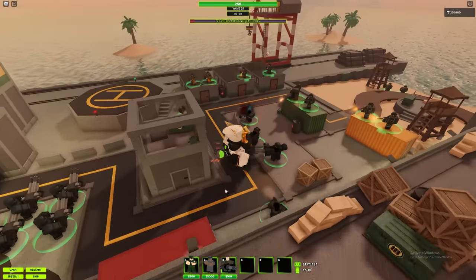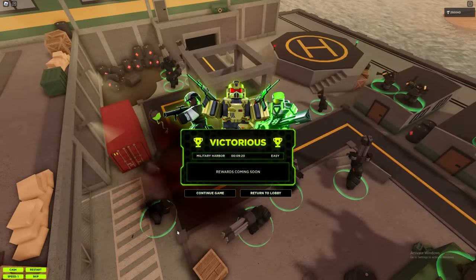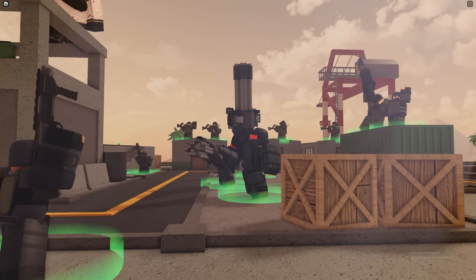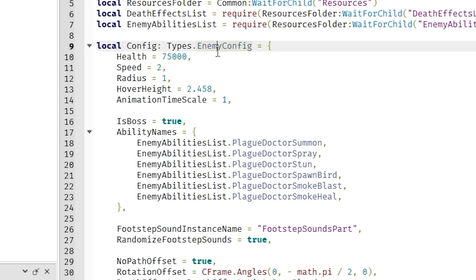Upon reaching low health he releases black smoke. We got all the towers dancing again — I love seeing this. Plague Doctor, I'm giving you 10,000 more health — I'll balance you later.